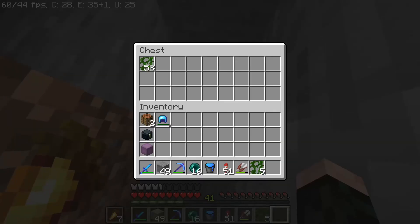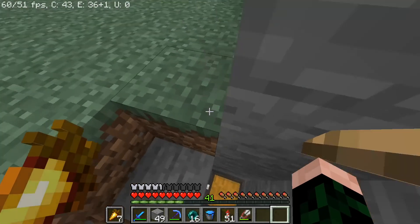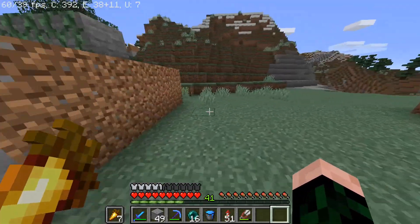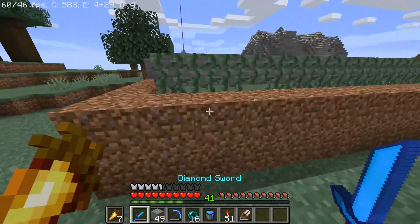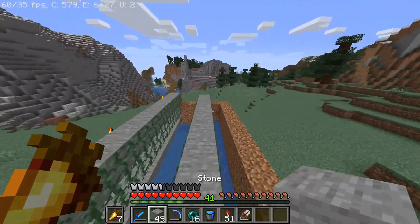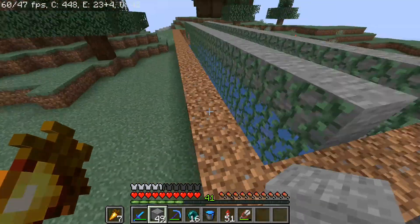And then you just put a hopper into a chest, and it works pretty well, and you collect all your drops. I'll just walk around the back here — it's a really simple setup, I just thought I'd show it to you guys because it's really useful, and I just got walls around the outside to keep things from falling out.